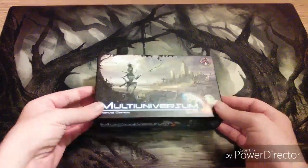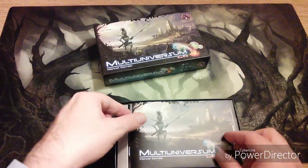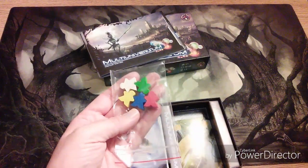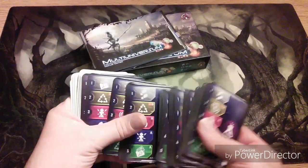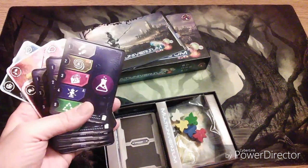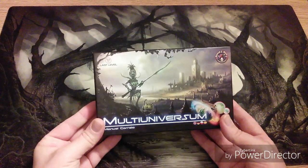Multi-universum. You are working in the CERN laboratory. Some gateways to other dimensions have opened up, and it's the job of your scientist to close them before any badness gets out. Your scientists are one of these little meeples, and you're working against another scientist who's trying to do the same thing — you're trying to beat them. There is a Cthulhu variant of this apparently, but I like the original version. It's a great little game. I haven't played it a lot, but I do like it.